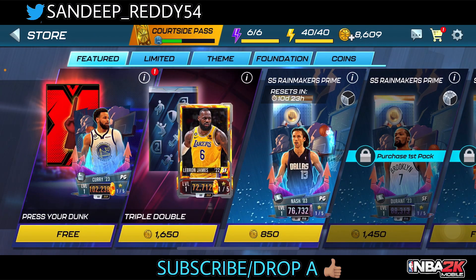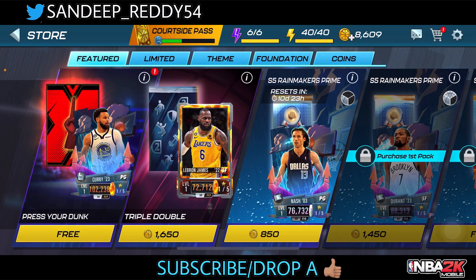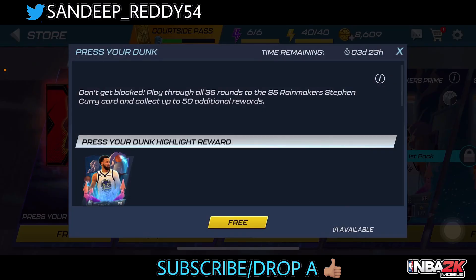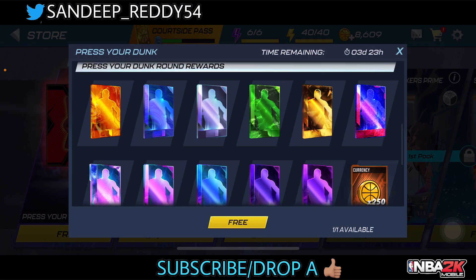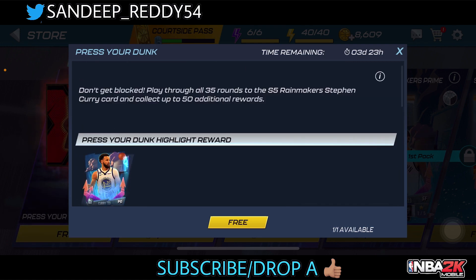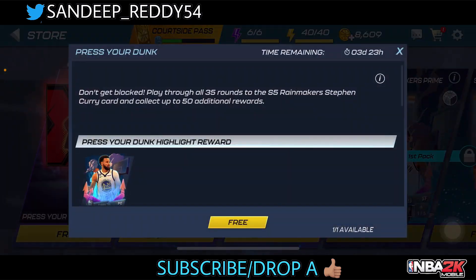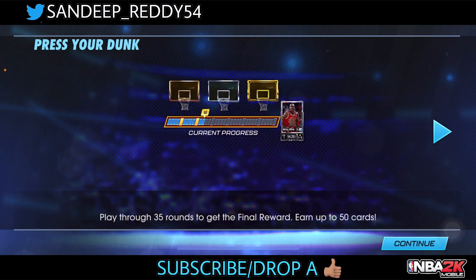This is the pack guys — this is a Press Your Dunk pack and it's absolutely free right now. You can get a Stephen Curry if you are lucky enough, and you also get additional rewards as well. The point is you have to go till the top 35 rounds, then you will get to Stephen Curry.